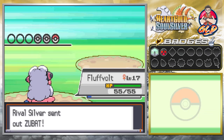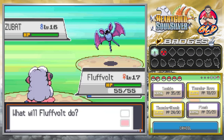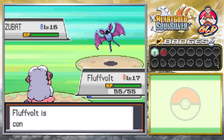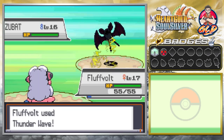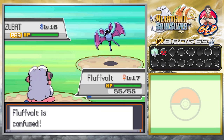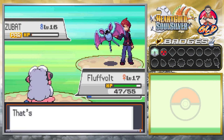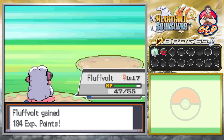Here comes a Zubat, so we continue with Fluffball. Going back to the Thunder Wave combo. Zubat tries to confuse us, but we pull off the Thunder Wave. I think Fluffball is still faster — Thundershock nearly defeats Zubat. Silver is unhappy: 'There's no way I can lose to a wimp like you!' Tackle attack finishes it off. We get more experience points — throwing out that peace sign!